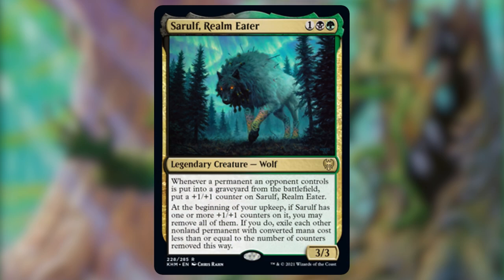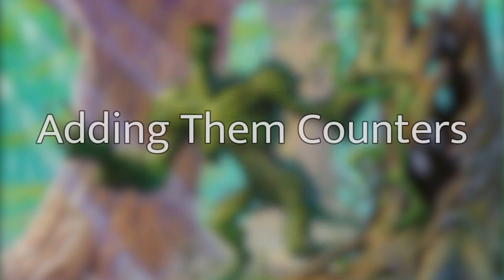Now after we've gone through our ramp and gotten five or six mana, we want to place Sarulf. The reason why is we want to get counters on him as fast as possible and start wiping the board. The upside to Sarulf is that he can put counters on himself just by permanents your opponents control going into the graveyard from the battlefield. However, we can also put +1/+1 counters on him with spells — specifically spells that we can do at instant speed, so that we can respond to our upkeep and give him the counters before anybody can see what's coming for the one creature that's below 5 CMC.